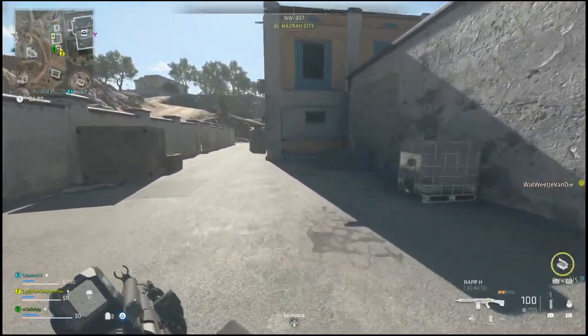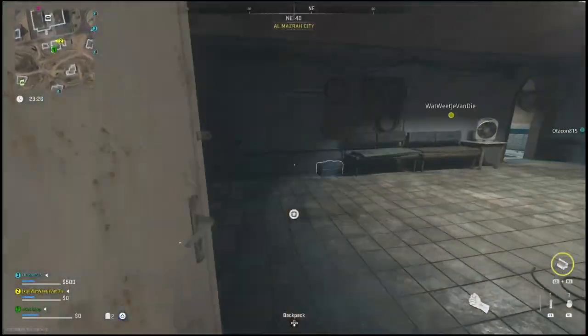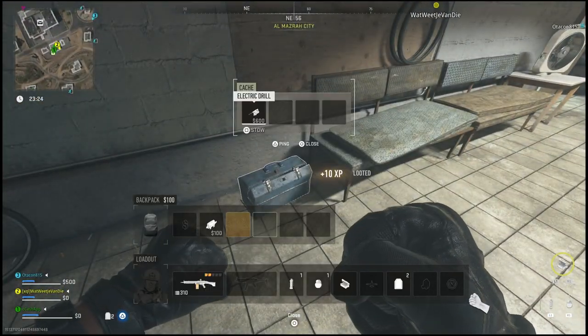Yo, what is going on everyone? Guiding Light here back with another quick DMZ guide. In this one I'll show you guys how you can get your hands on the electric drill so that you can then place it in the Enfer City backroom.